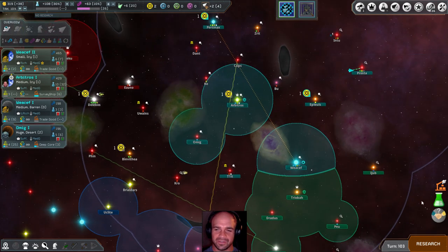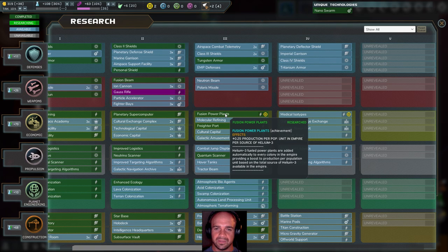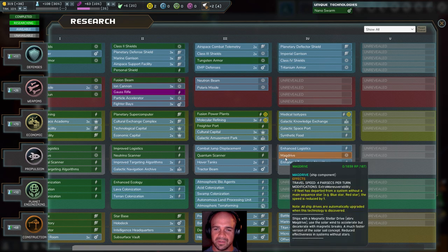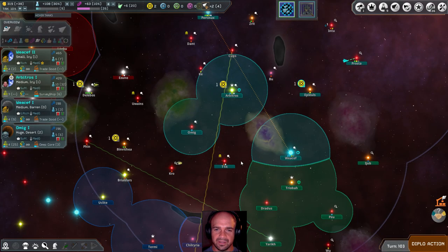10% ground combat strength — great, so now we can research something else. Like medical isotopes — plus 10% population growth on empire per source of helium. Molecular refining — plus 5% revenue from trade treaties per source of helium. Enhanced logistics — allow ships to move up to 10 parsecs away. Mag drive. Enhanced targeting algorithms. I feel like ground combat strength would be a good thing since we're about to wage war.